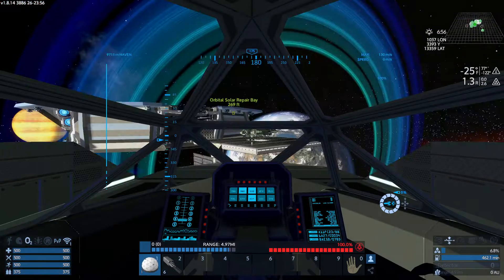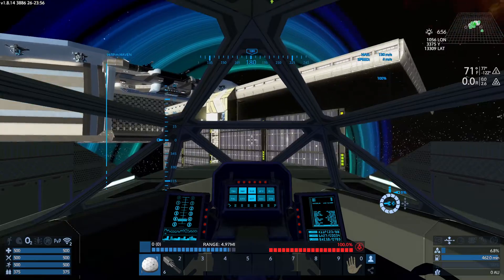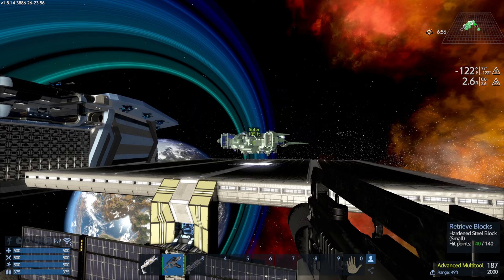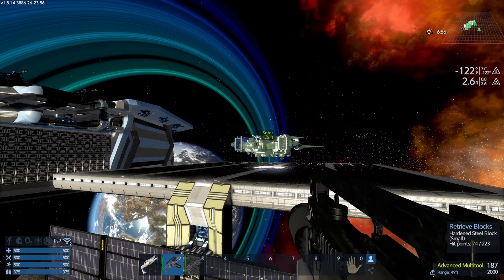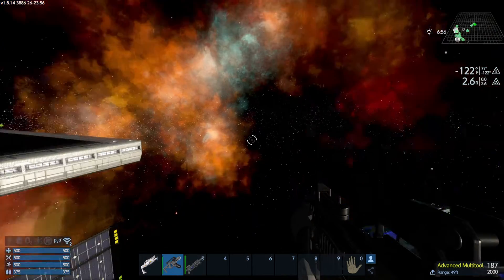I'm going to fly this ship over here quickly. One thing people get tripped up on or forget to do with new ships is save the template. That ship I spawned — I didn't change a single block on it before I shot it, so the template already exists. The template of the ship gets created when the ship is spawned.